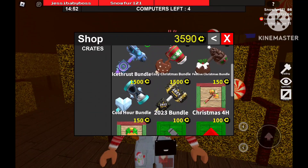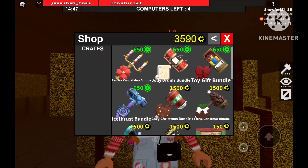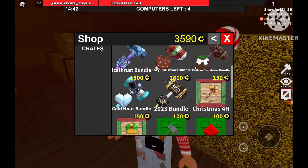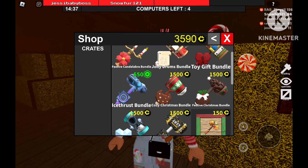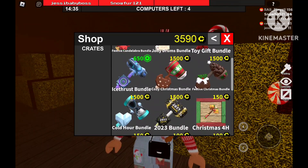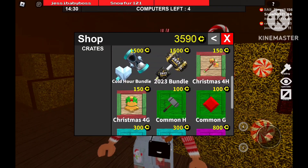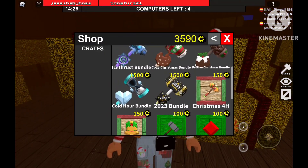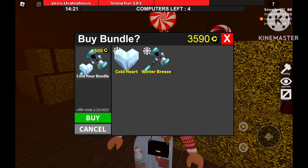Oh my gosh, these are all so good. There's the 2023 bundle. I've only saved up 3k credits for this, but they are all so good — I have no idea which ones to get. Like, which one should I get? Comment down below. Actually, for me, I just think I want to get the Cold Heart bundle first, because that just looks so cool and matches with my avatar. Especially that gem. So I am going to get this.